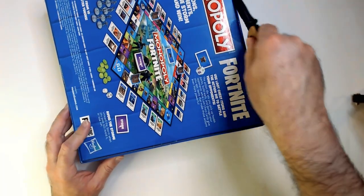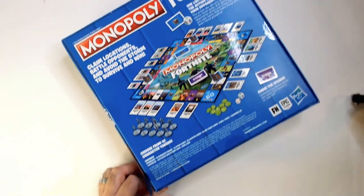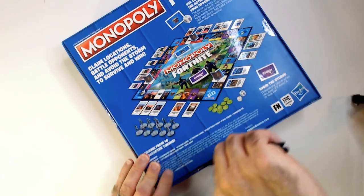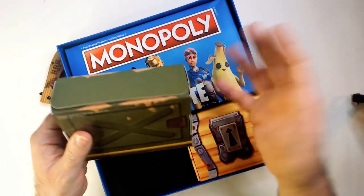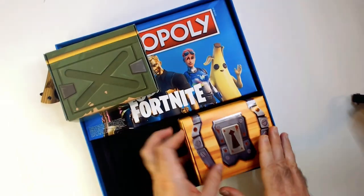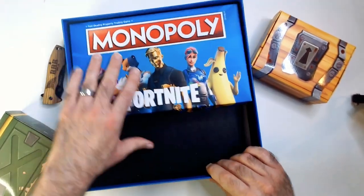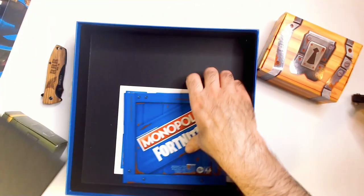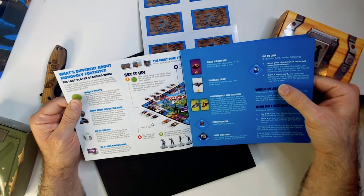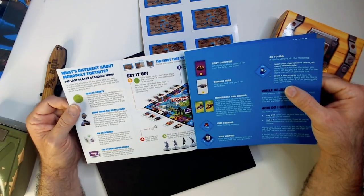Open it up and check it out. You have your ammo box, your loot chest, just Fortnite art on the board. What's different about Monopoly Fortnite is the last player standing wins. You have health points, you drop from the battle bus, action dice, and the storm approaches.